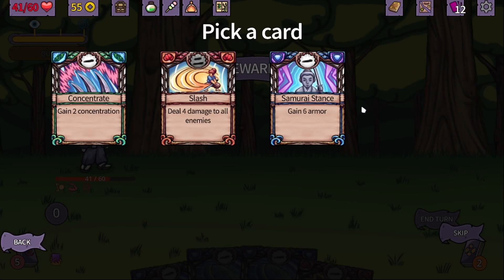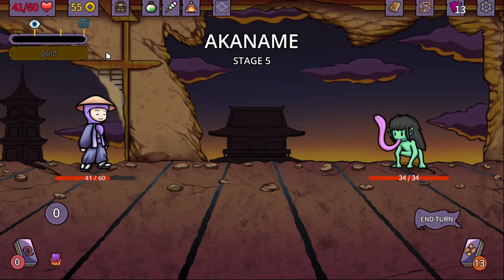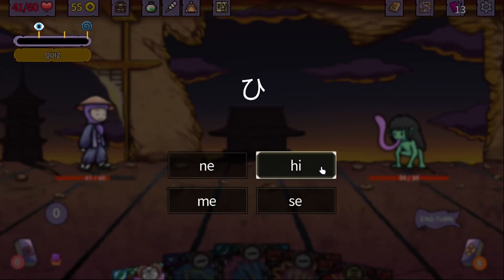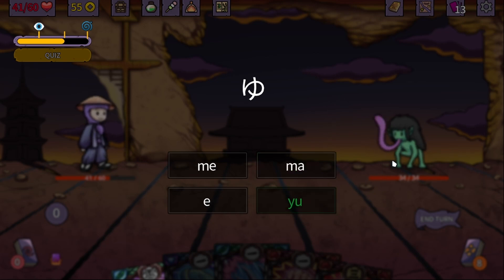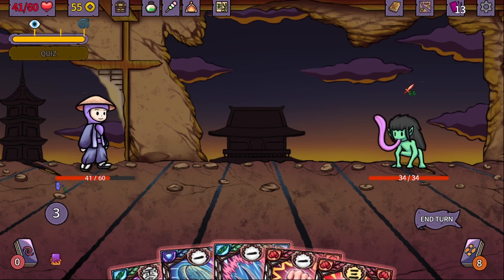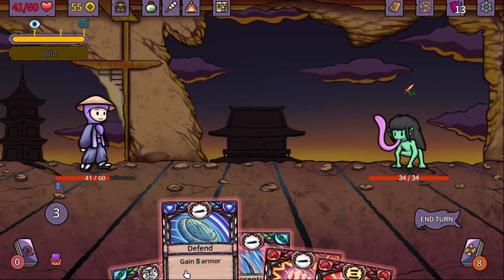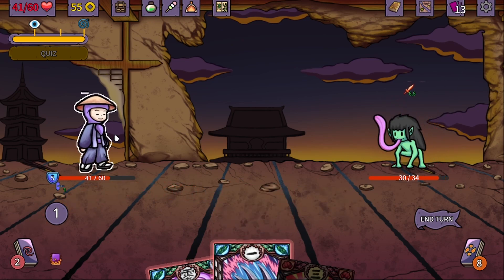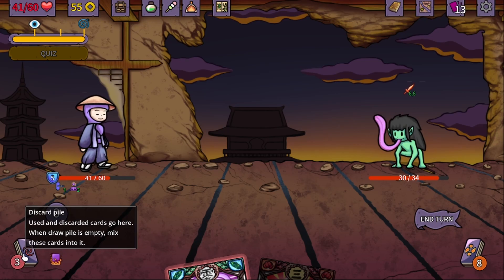We got the fire flask back — really nice. Gain two concentration. Concentration means gain 25% more HP during X turns from using cards — there are some extra status effects we can get by using cards. Sure, let's use it. I think we do not have any healing cards, but okay. Start with a quiz: this is he, you, and yes. Resilience: taking less damage or getting more armor. So this dude is going to deal six and six damage.